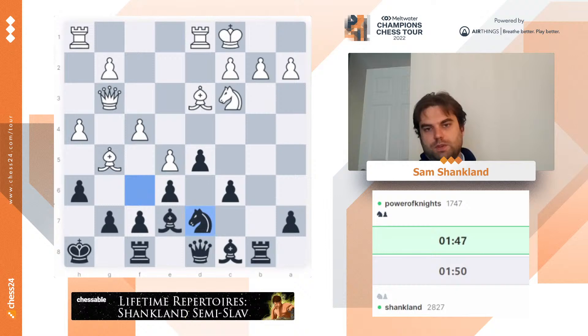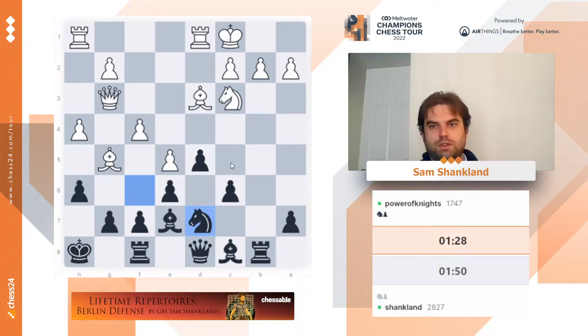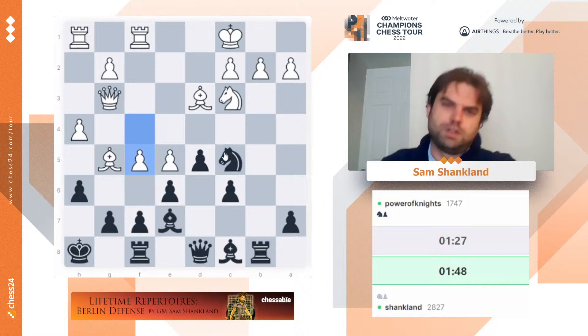This is why I played king h8 — so in this position, bishop h6 wouldn't be a thing. This is definitely dangerous looking, but I don't think it's necessarily bad for me. Like, if f5, I can just go exf5 and knight c5. Probably knight c5 is my next move anyway. So we'll go knight c5. F5, I can always just go exf5.